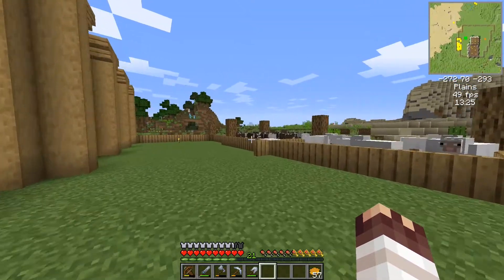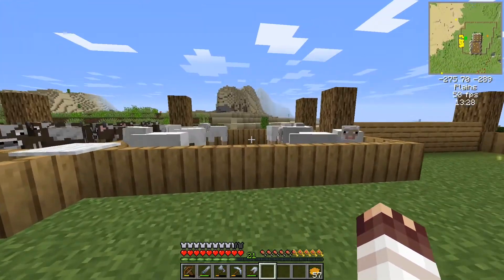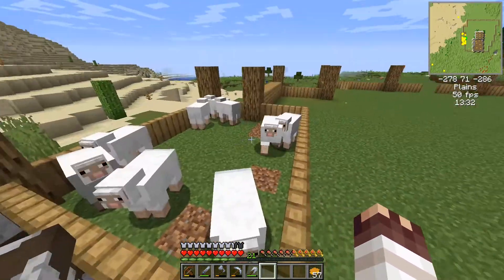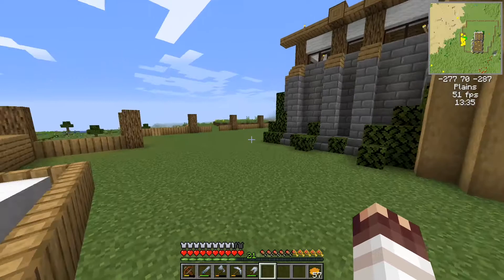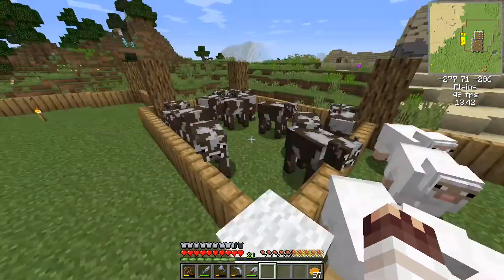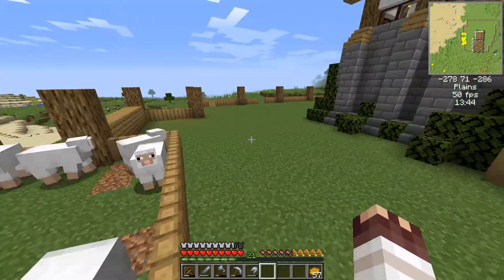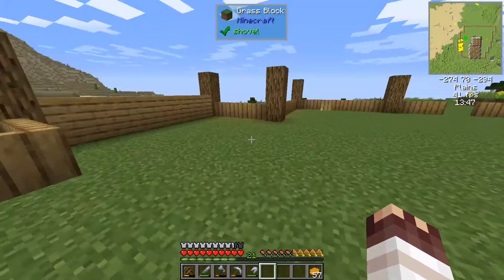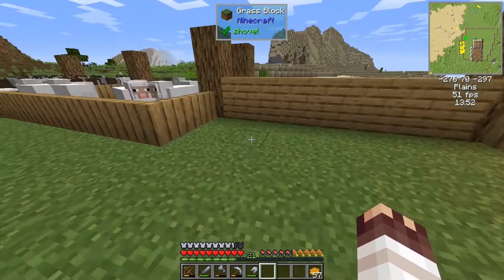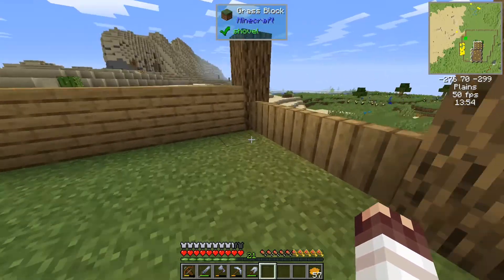I've moved the cows and the sheep and put some wool there so I can get in easily. There's something called a sound muffler which I might put a couple of in each pen just to keep them quiet. Over here I'm going to build a chicken coop — haven't quite settled on the design yet.